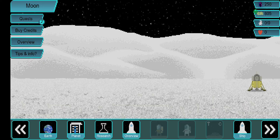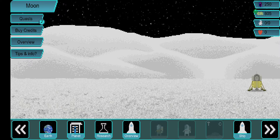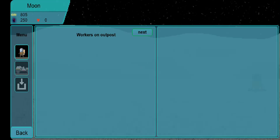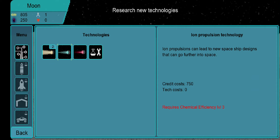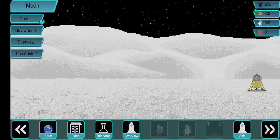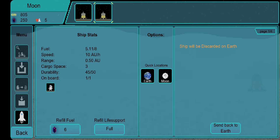Once I'm on the Moon, I have a bunch of different options. The most important one for now is the ship option, since Earth returns me back to Earth. Planet just gives me some information on workers, vehicles, and stuff that isn't important yet. I also have research, which comes a bit later on.